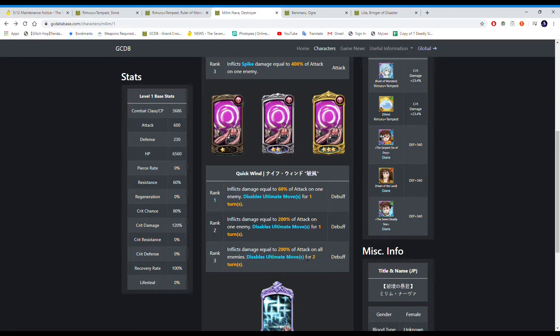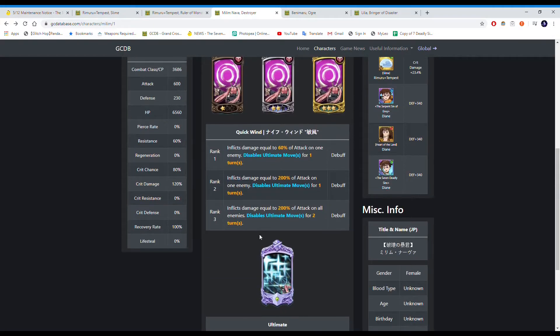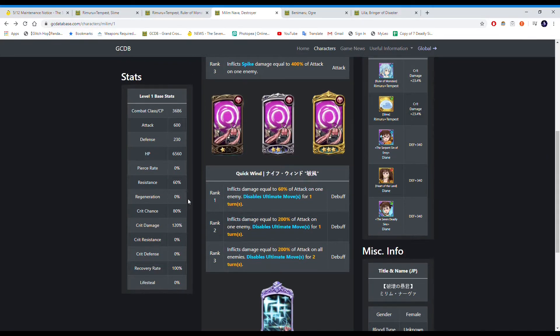Rank 3 disables ultimate moves for two turns on all enemies — so rank 1 and 2 are single target and rank 3 is AoE. The thing is, cleansers work on this, so King can use a level 1, 2, or 3 heal to just remove the debuff. Her ultimate is Detonate — it deals 15% additional damage per orb in the target's ultimate move gauge, so the higher the enemy's ultimate gauge, the more damage you deal to them. If enemies have low ultimate gauges, her out won't hit as hard.